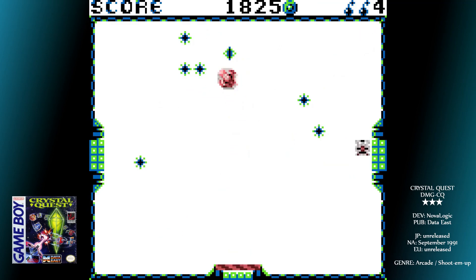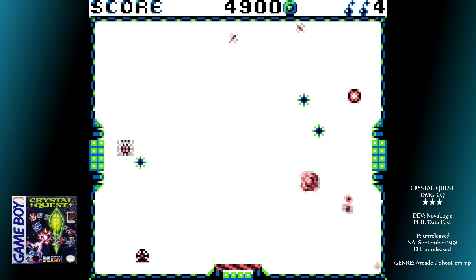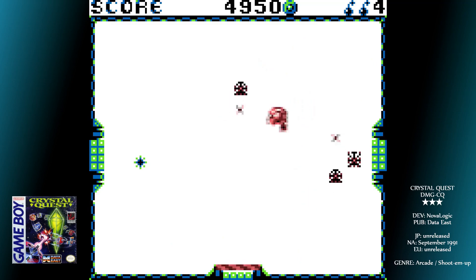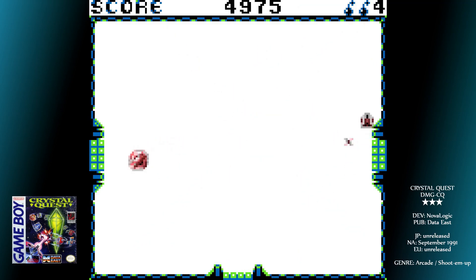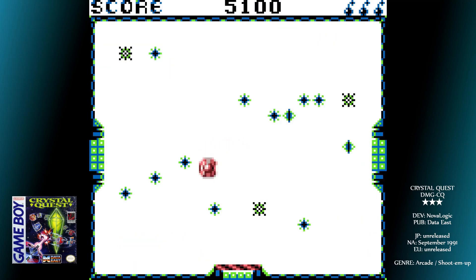As well as the small crystals, there are larger ones that give you tonnes of points, as well as extra lives and smart bombs to replenish your stocks. These are optional but plentiful and quite necessary should you want to get far into the game. The initial difficulty you'll have is getting accustomed to the movement of your craft — the original titles were mouse-driven and heavily inertia-based.